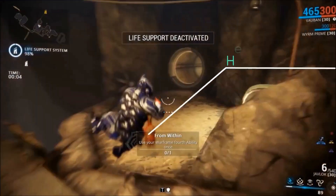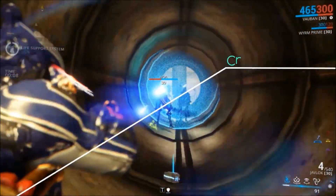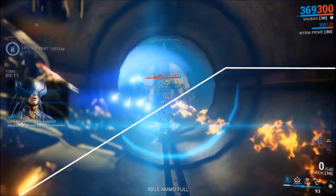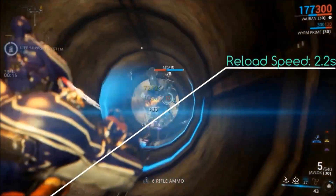First off, let's check out the stats. The weapon has 235 heat damage, a 3.33 fire rate, 20% crit chance, a 2x critical multiplier, a 0.3 charge rate, 25% status chance, a magazine size of 6, and a 2.2 second reload speed.